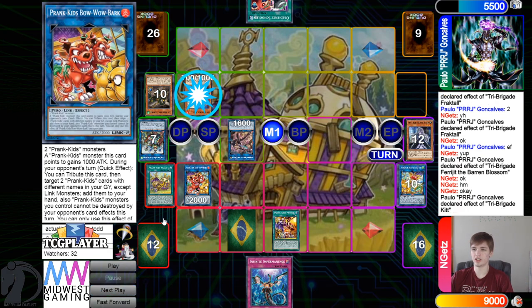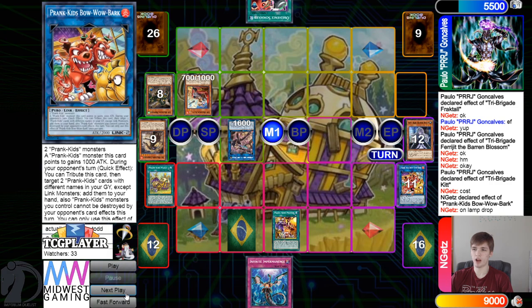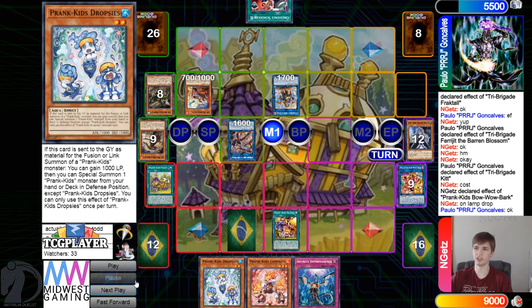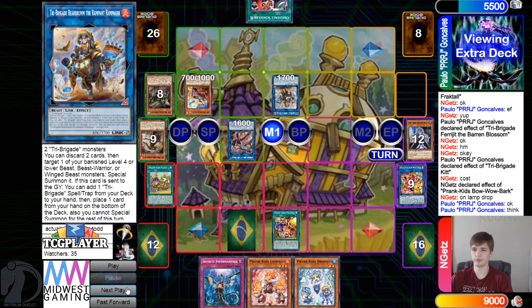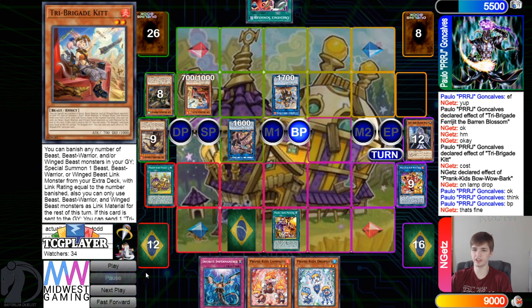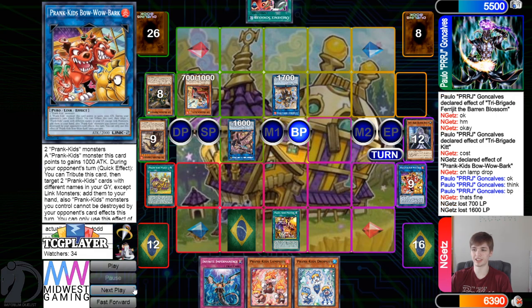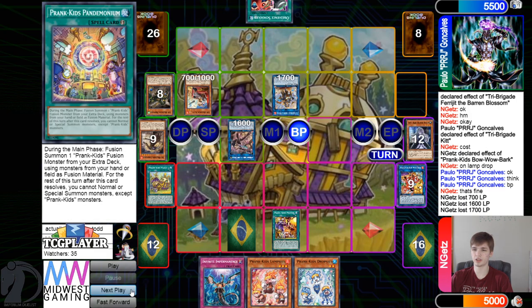They activate Kit effect, banishing two for cost, and chain Bow Wow to add back. What are they afraid of for a banish two? That's interesting. Now they just get poked — if you leave Bow Wow on board, that's pretty good, right? I guess you tribute it anyway to play around like a second Appaloosa, which has been becoming more popular. Feels like I've been seeing that a lot more.